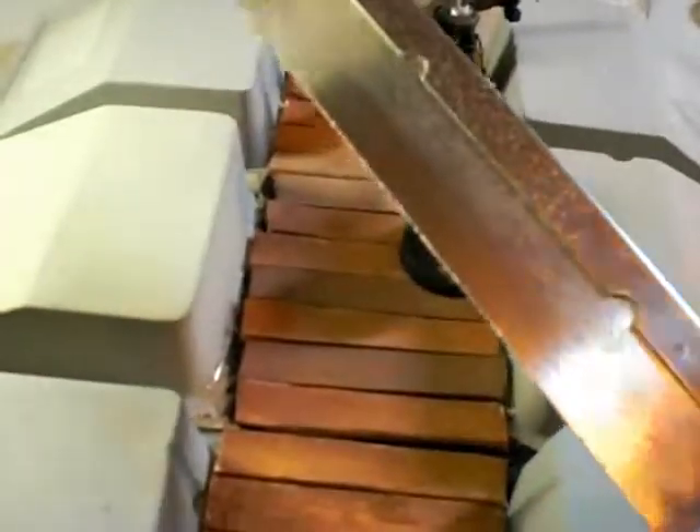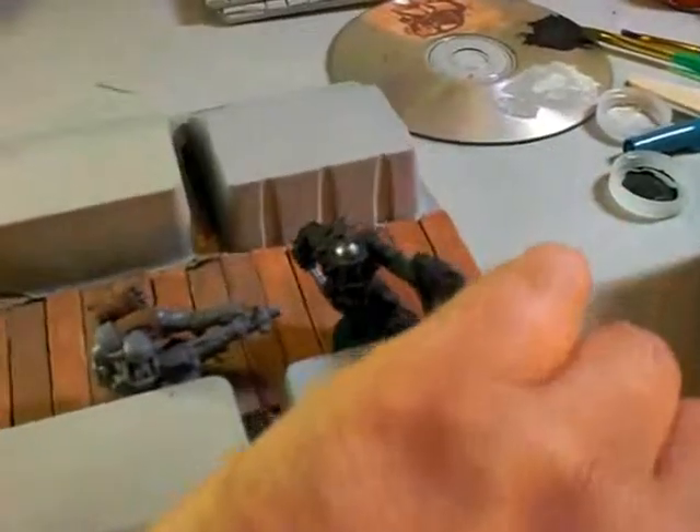I added popsicle sticks here — I measured out what I needed and then took a little bone saw and hacked them up. I sanded some of them a bit so I wouldn't cut myself working with them, and glued them on. Still waiting for the glue to dry. I'll probably end up filling the gaps with paper and then paint it gray, so it looks like a rough-built trench.